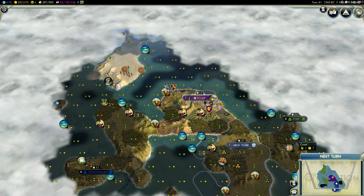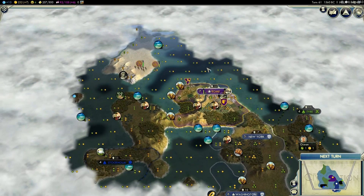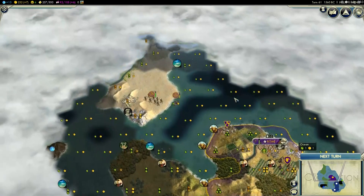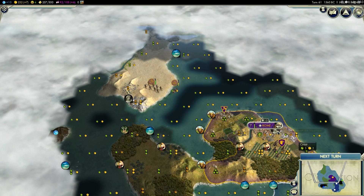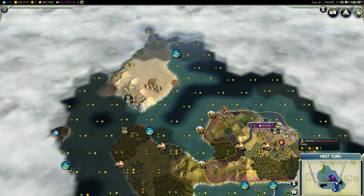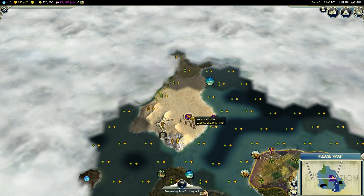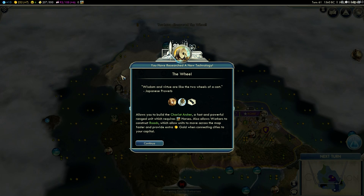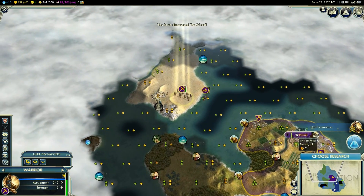Hey guys, my name is GammaCube, and this is Sid Meier's Civilization V. So from last time, I didn't save for the last 10 turns, so I redid as best I could everything that I did, only this time better. Now the Trireme is not going back for heals, it is going to continue its scouting, and I even got my warrior onto the land.